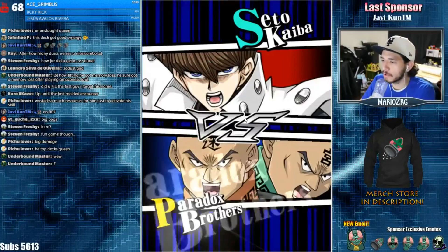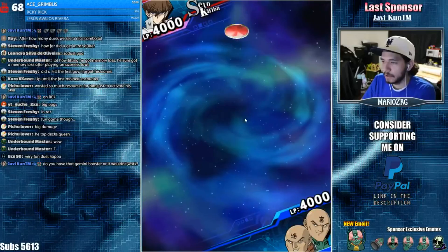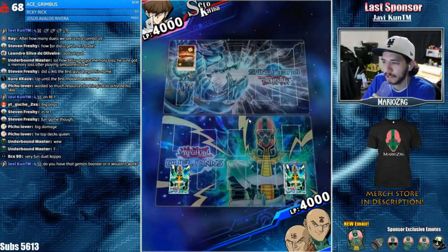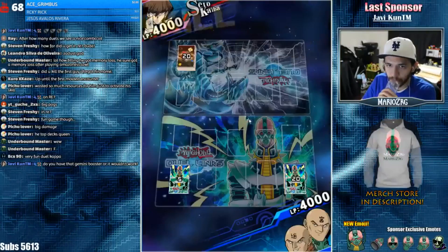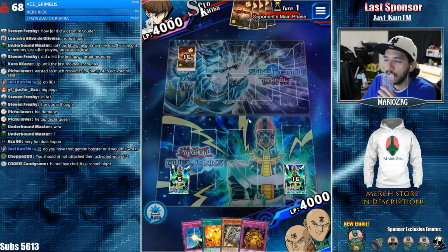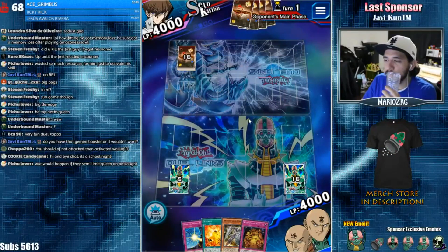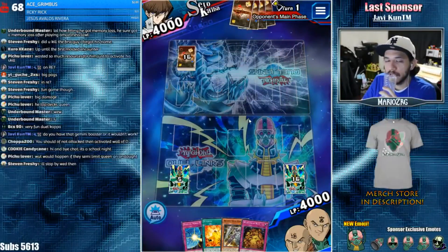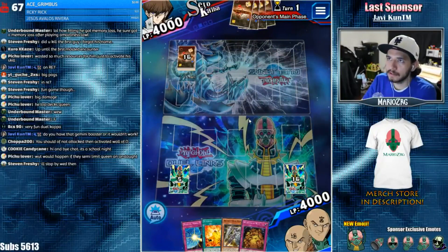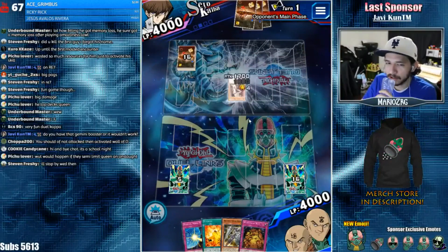We're gonna be playing some more Resident Evil 7 on Wednesday. Do you have the Gemini booster? I have it, but there's just better traps — that one's kind of slow. I need double Balance. You should have not attacked and activated Wall of D. Bro if I don't attack and he summons — yeah I should have played it differently.